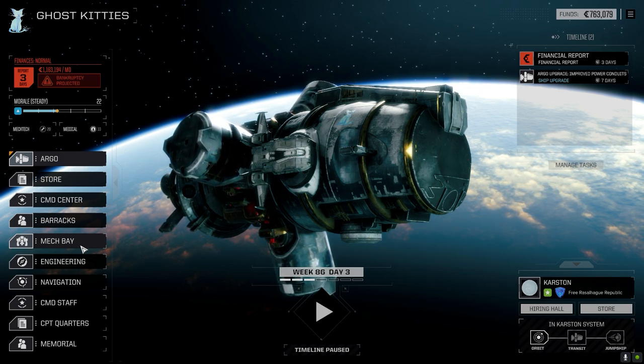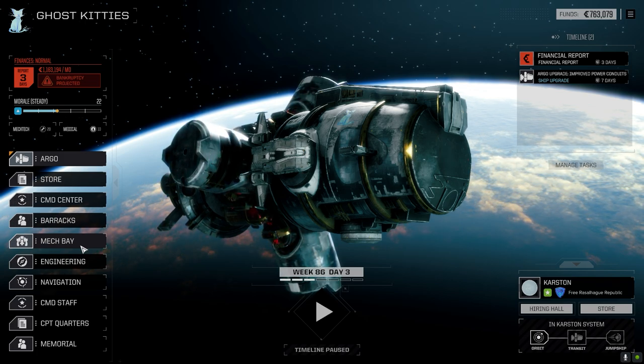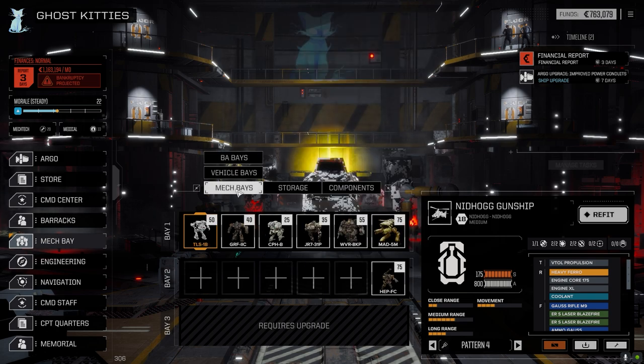A couple of other things happened between episodes - it's only been about a month since our last episode. If we go to the mech bay, we've got the Joust that I moved out of storage. You'll notice I've got six mechs in the top row because I went ahead in engineering and added another drop slot for mechs and another drop slot for vehicles. I think we're under 400 tons with all our mechs and vehicles, so we can drop everything.